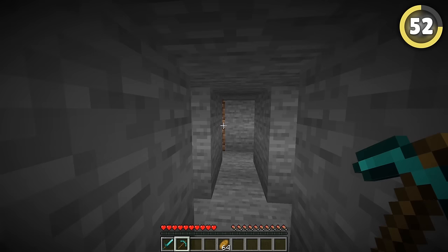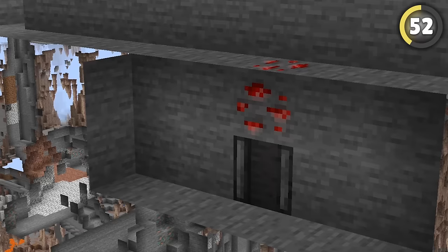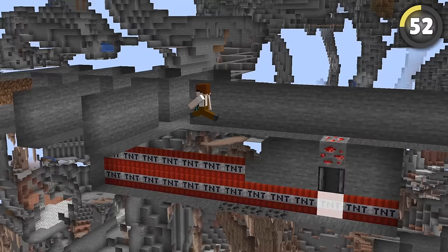This trick makes it look like a regular mining tunnel, but there's a secret. If you place redstone ore into the floor and connect that to a hidden observer, this ore becomes a trap trigger. Hide some TNT under that, and your friend won't know what hit him.